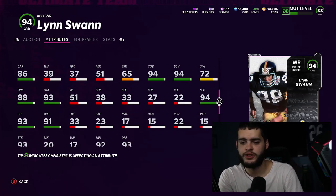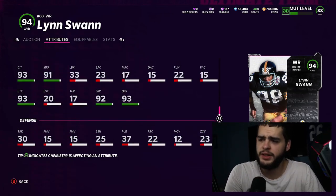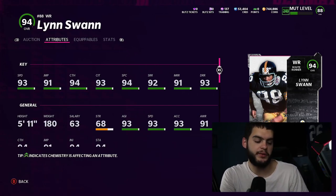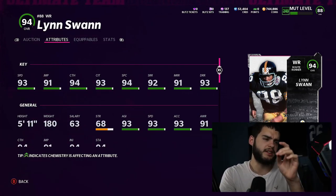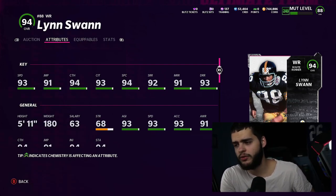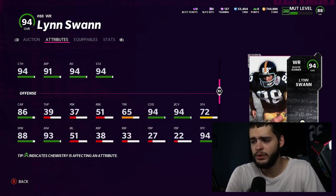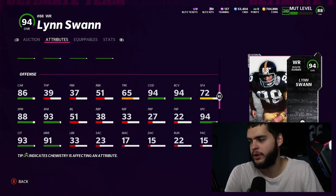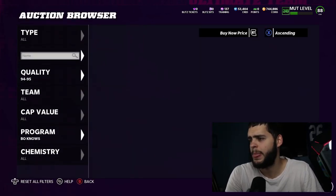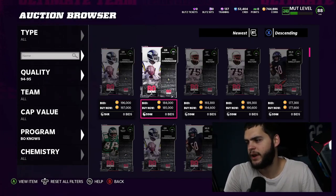He has 93 spin, 88 juke, 93 juke, 94 spec, 93 catch in traffic, and 93 break tackle. Being honest, this card is just about as good as every good 94 wide receiver. He's not the same as every wide receiver, but he's as good as all the good ones — all route running, all catching, 93 speed with good behind-the-card stats. He's really not gonna be too different from the rest. If he's cheap, it's not a bad idea at all.